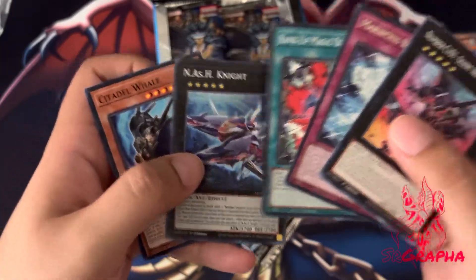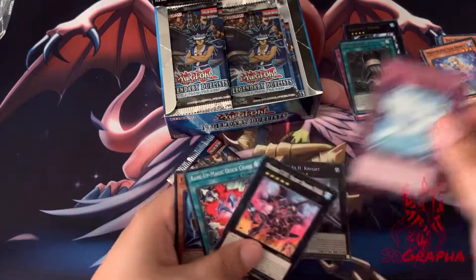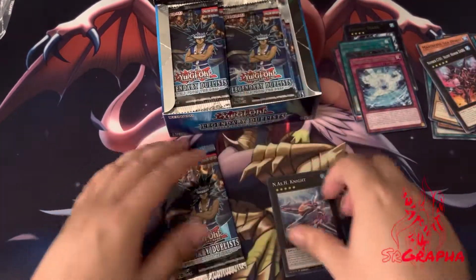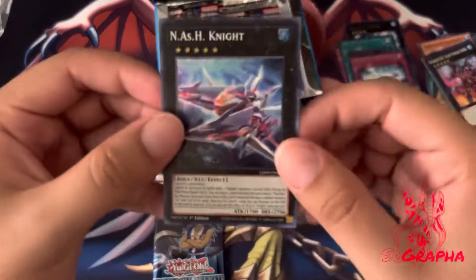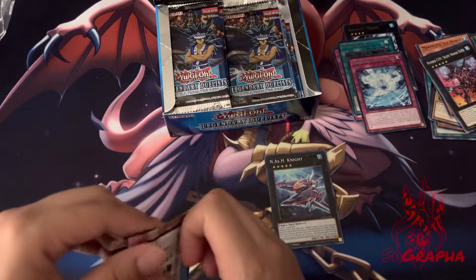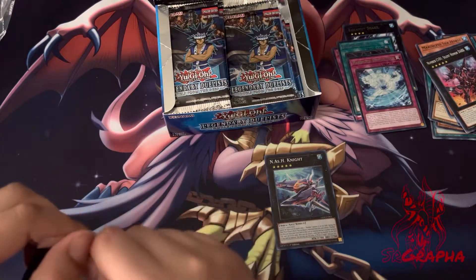Our first super — Nash Knight. I don't know if I'm pronouncing that right. That looks kind of cool. It looks like the one that came out as a ghost rare, probably from the same archetype. Yeah, it's a Number monster.